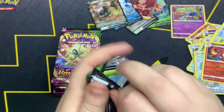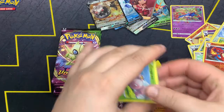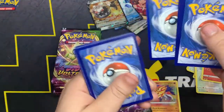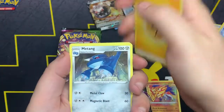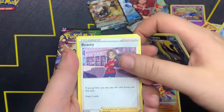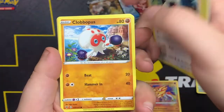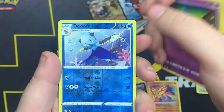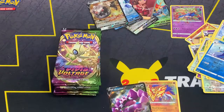Zarude pack — can it give us some luck? Code card out. One, two, three, four. We got Electric Energy, Metang, Mightyanna, Bea, Exeggutor, Chatot, Clobbopus, Barraskewda, Duotwo as the reverse, and Whimsicott non-holo. Dang, Team Left has it rough.